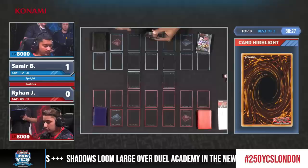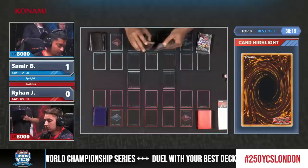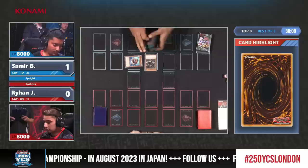Ryan gets another chance at this, having taken a game down. Do you go first, maybe play the mind game, let your opponent start, make them miss their side? And that's what he did! And it actually paid off because there is a Kurikara in the end from Samir, which is going to be useless at the moment.